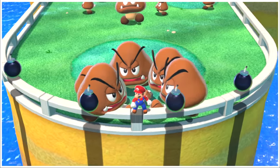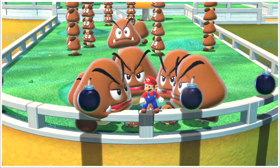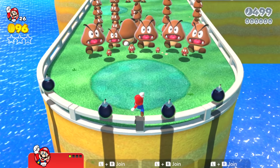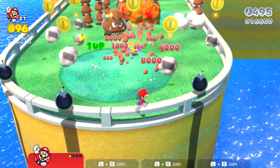When Mario starts off in Super Bell Hill, there are Goombas of all sizes up ahead and some Goombas notice Mario and start running towards him. There are some bombs nearby, so Mario is ready. Mario grabs a bomb and throws it at the Goombas running toward him, and all the Goombas explode into smoke and coins, and the bomb beside him also explodes.